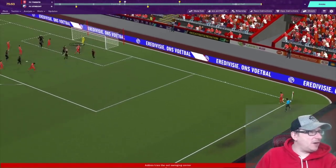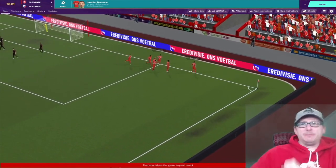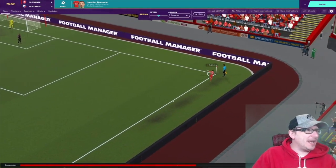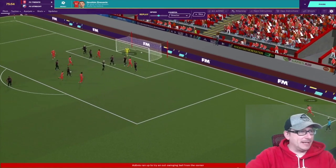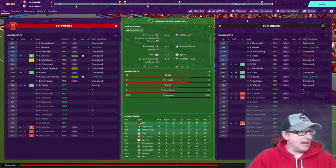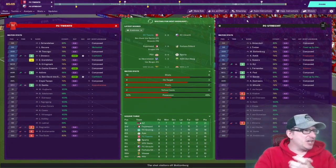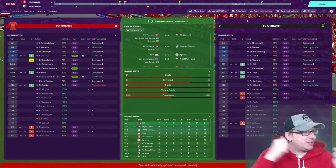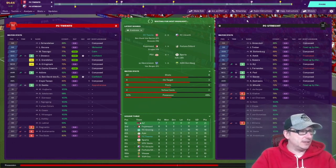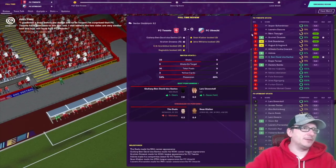Corner - Adonis is on it, fires it in. Look at that! That's why I get paid the big bucks, boys - both substitutes straight in effect. Ibrahim Dresovich with the header, Adonis with the corner. That's why FC20 are going to go very, very far this season. That's the manager's dream right there - you make the changes and boom, they impact the game hugely. 2-0, job done.